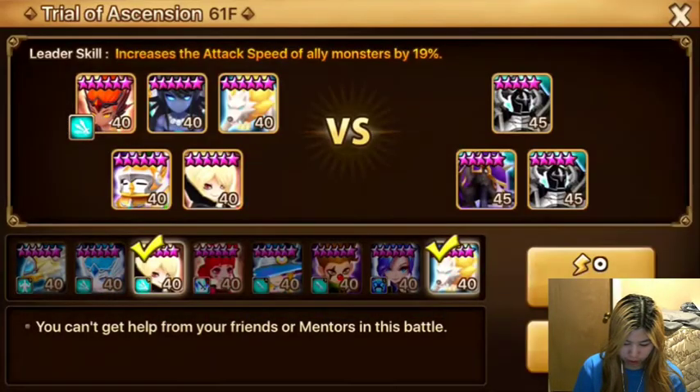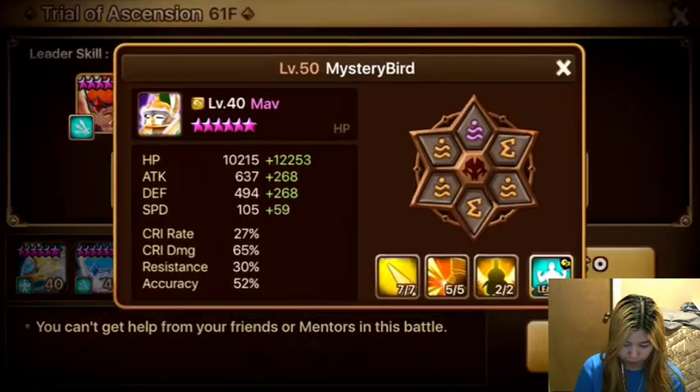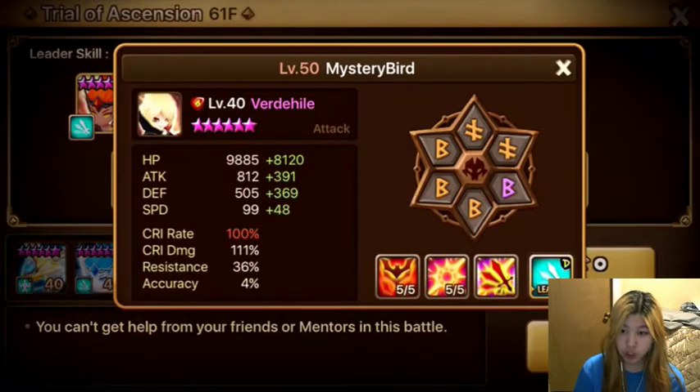Not all of these are super fast, but they are all faster than the TOA monsters so that they can take the first turn. And I have Vertihill set to move last to try to provide maximum turn multiplying.